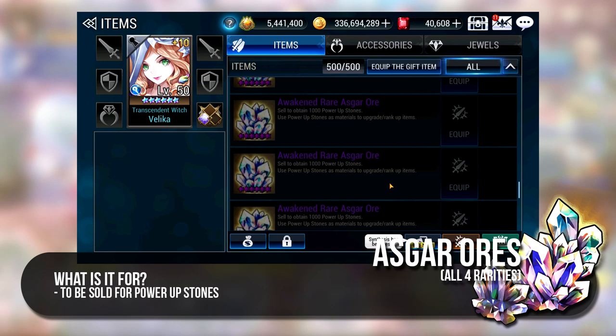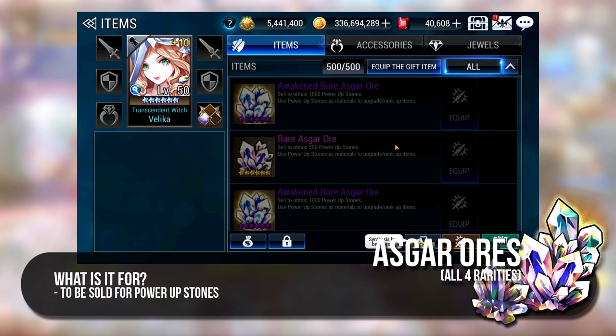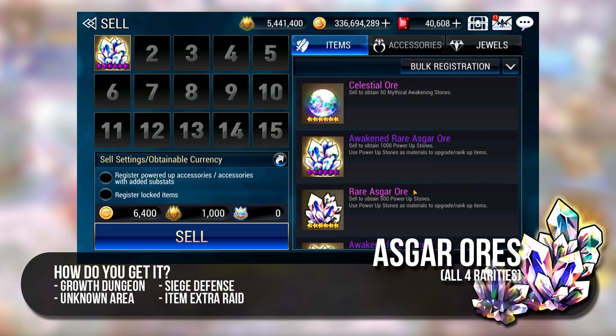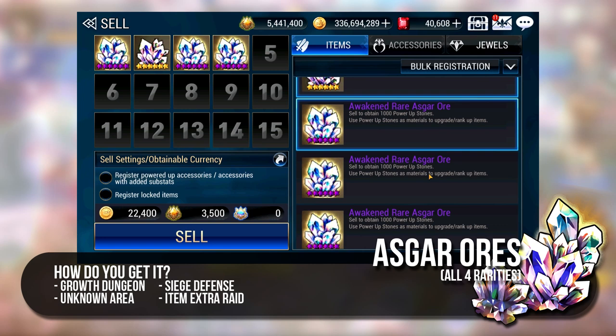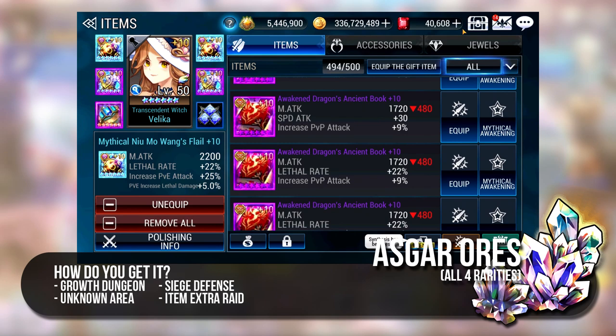There are 4 tiers of Esgar Ors: the basic one, the Rare Esgar Or, the Awakened Esgar Or and the Awakened Rare Esgar Or. These are actual items that will take up inventory space. Their only purpose is to be sold for Power Up Stones, with the Awakened Rare Esgar Or giving you 1000 stones. You can obtain them from Unknown Area as well as Item Growth Dungeon. Hence, it is important to be able to clear Nightmare difficulty for Growth Dungeon as soon as possible. You will also get Awakened Esgar Ors from Siege Defense which sell for much lesser Power Up Stones.